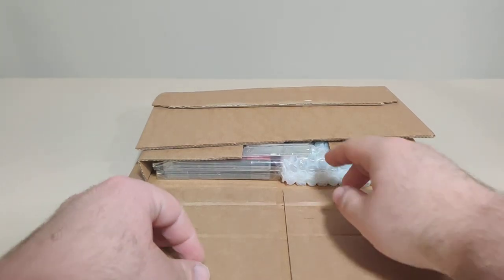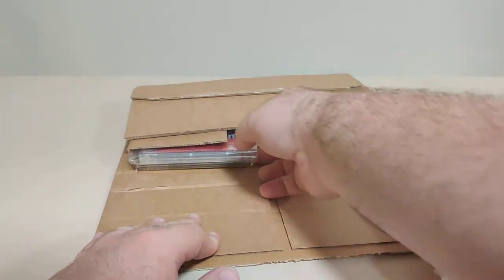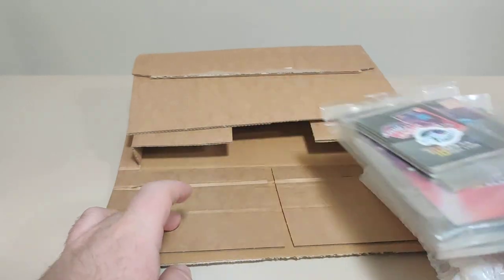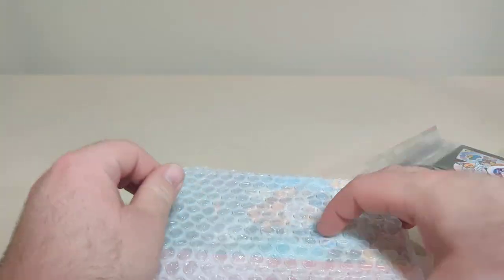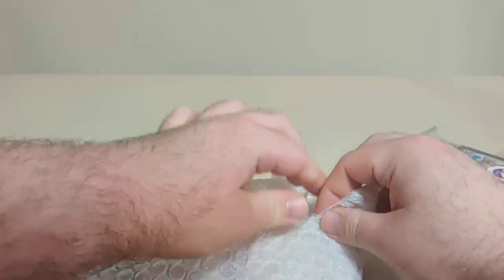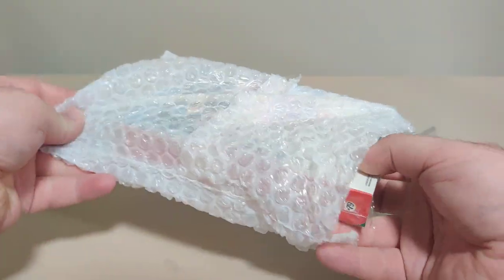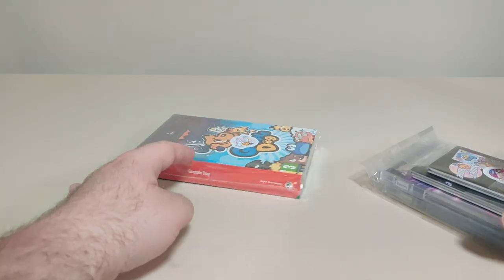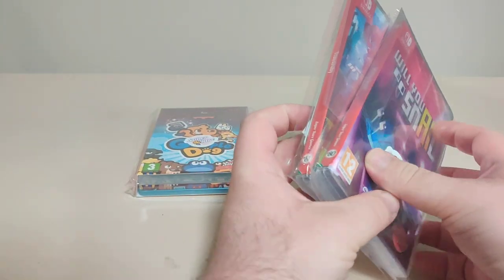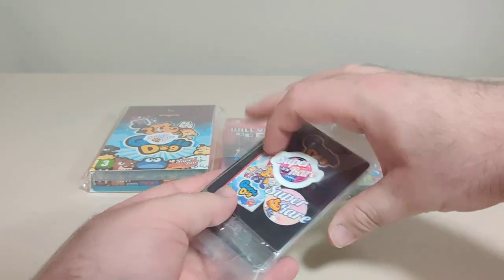Hello everyone and welcome back to another Shlob on Switch unboxing video. Today we have the latest triple pack from Super Rare Games. In this box we have the Grappledog Steelbook Bundle, which is number 79. Number 80, Will You Snail. Number 81, Transbury, and we have two extra card packs.